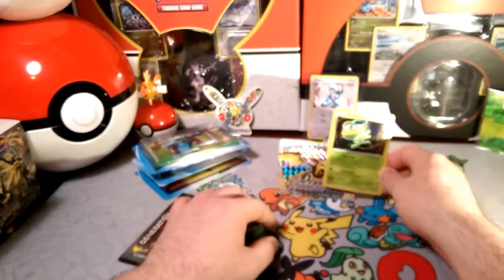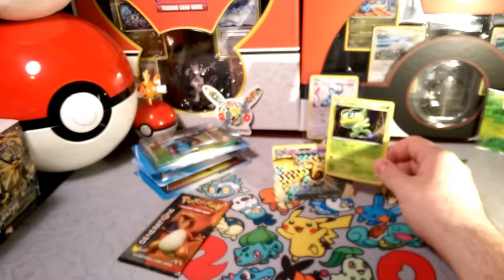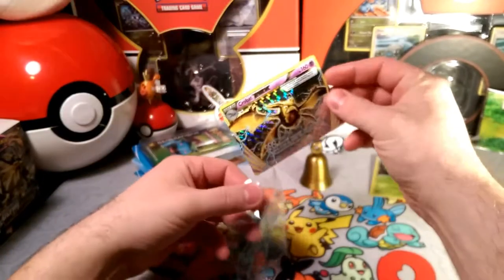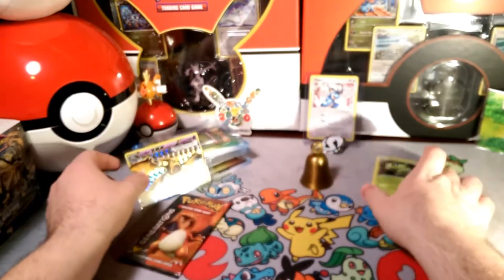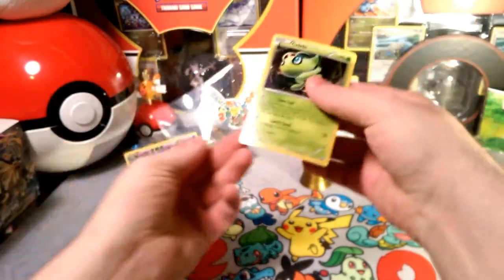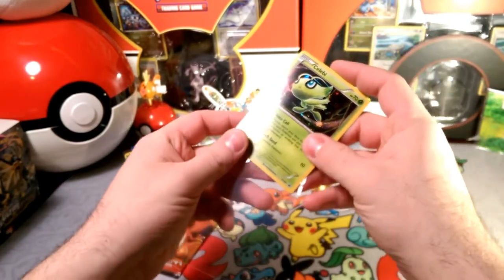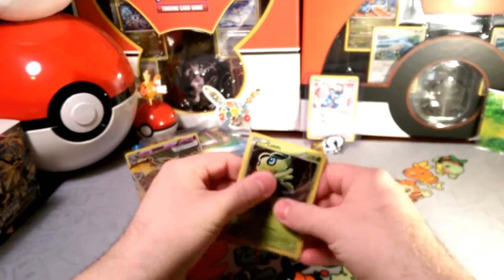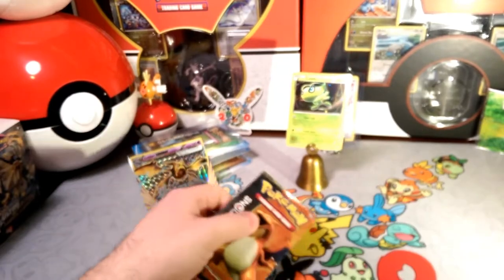That's a pretty cool attack — sucks that it's a coin flip, but it sounds like it would be pretty useful. I think this will probably be added to the collection. I need to check my XY promos to be sure, but I think the Celebi is not there. I think I missed the chance to buy it — when I was getting started I wasn't sure what to buy, so I just bought random stuff, usually stuff I wanted.